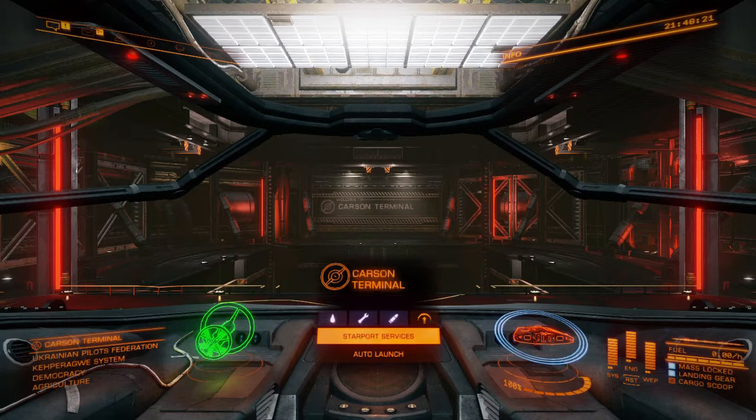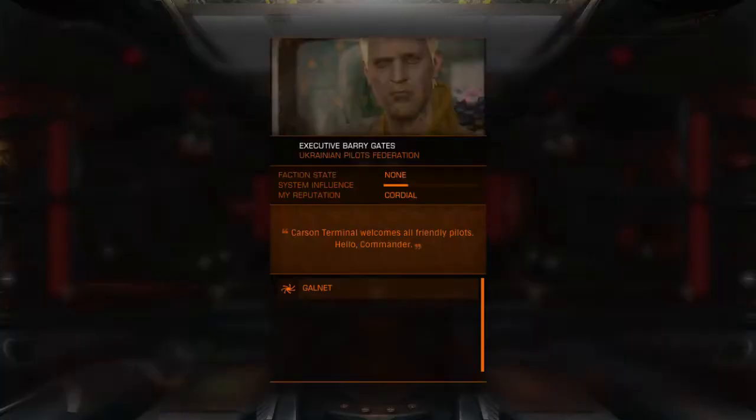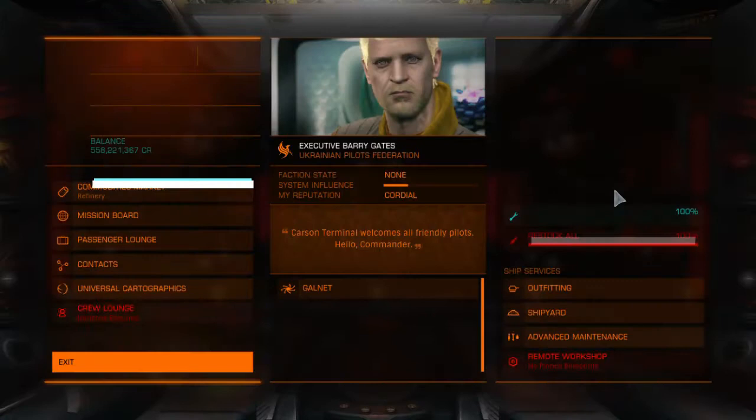Without further ado, let's get into it. Today I'm going to be covering the quickest way to get out of the Sidewinder and into the Anaconda, or any ship up to like 50 million or above. This is actually a really quick way to get up — you could probably do it in a couple of hours — but I'll just be showing you the basics.